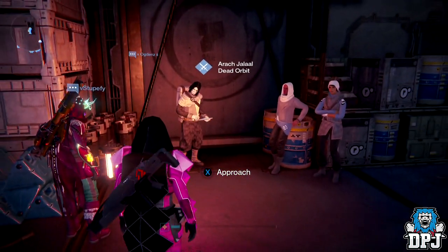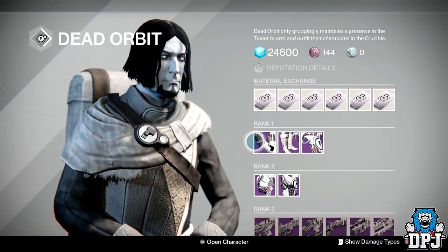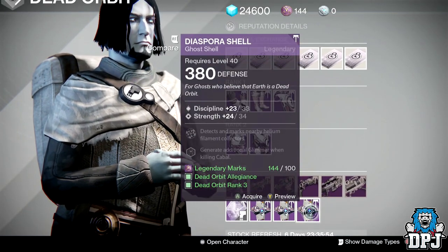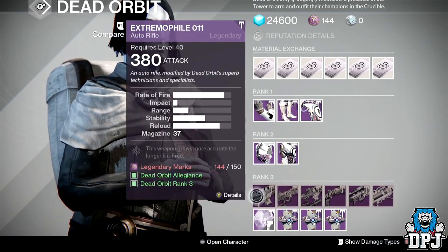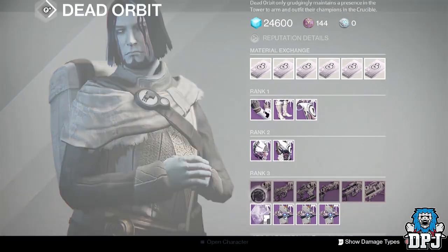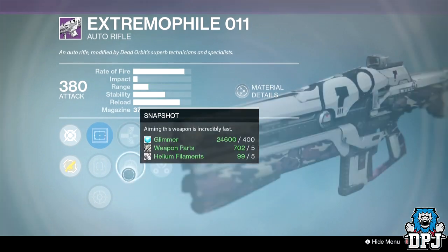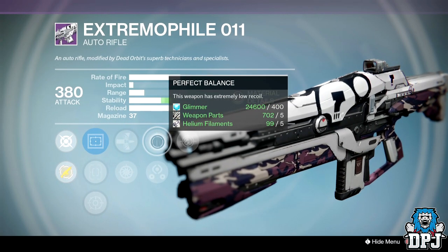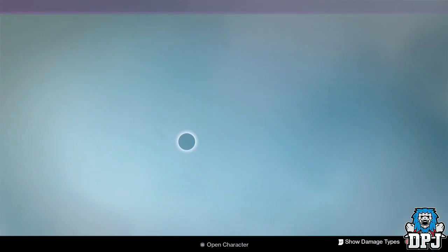Okay guys, so we are at Dead Orbit and believe it or not, again another pretty bad week. None of the armours are Tier 12 compatible. Only one ghost shell is, and that's this one right here — but it's Discipline Strength, which is ridiculous. Weapons-wise, the Extremophile 0-1-1 was okay last week. This week it's got Persistence, Perfect Balance, Armour Piercing Rounds or Snapshot, and Sure Shot. But you really want Counterbalance on this — Perfect Balance isn't necessarily needed when you've got Counterbalance. Don't waste your marks.